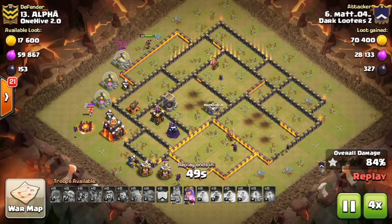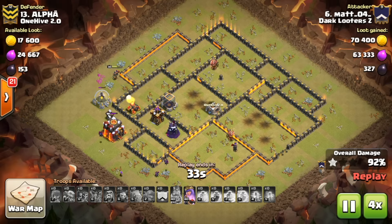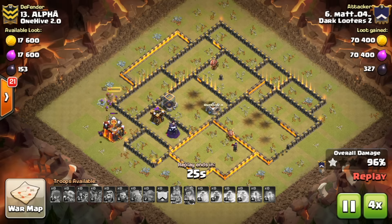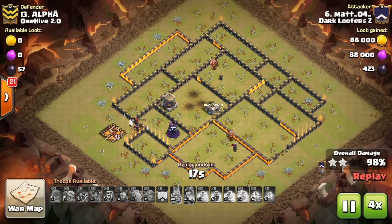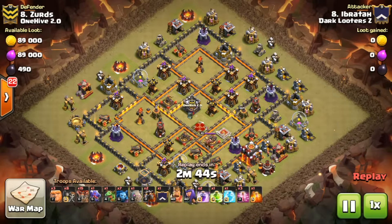The first part of the attack was so good it worked out. The clan was on the edge of their seats in clan chat, but the queen had just enough time to bang through the wall and grab the dark elixir storage, which luckily had low health. Nice triple right here by Matt.